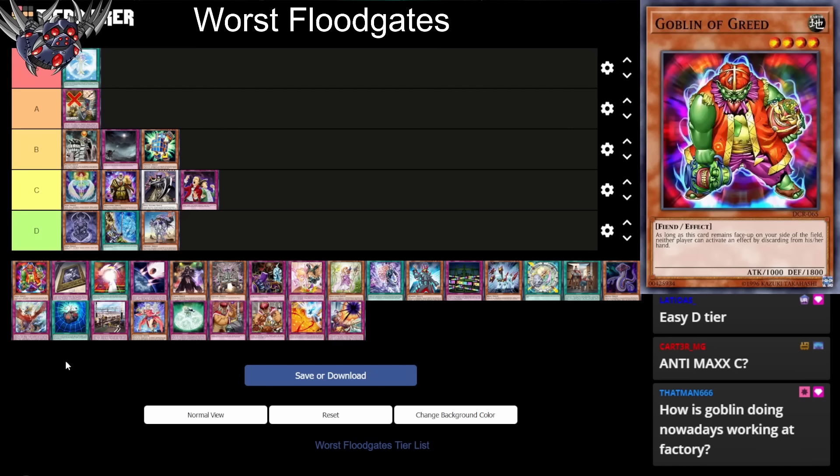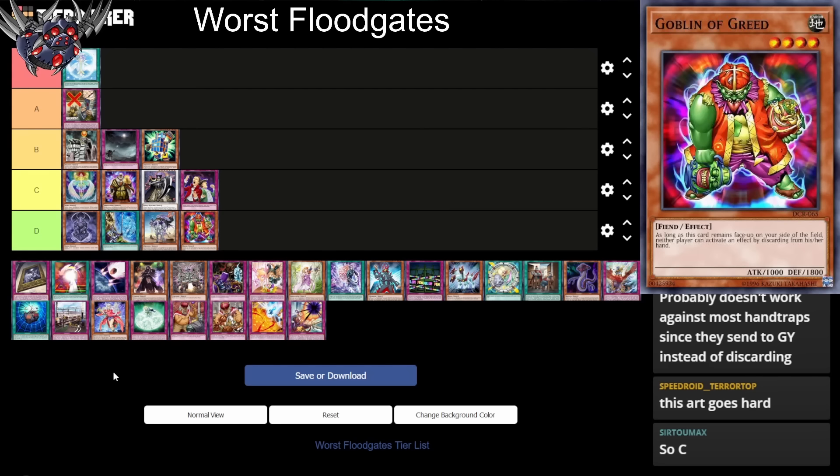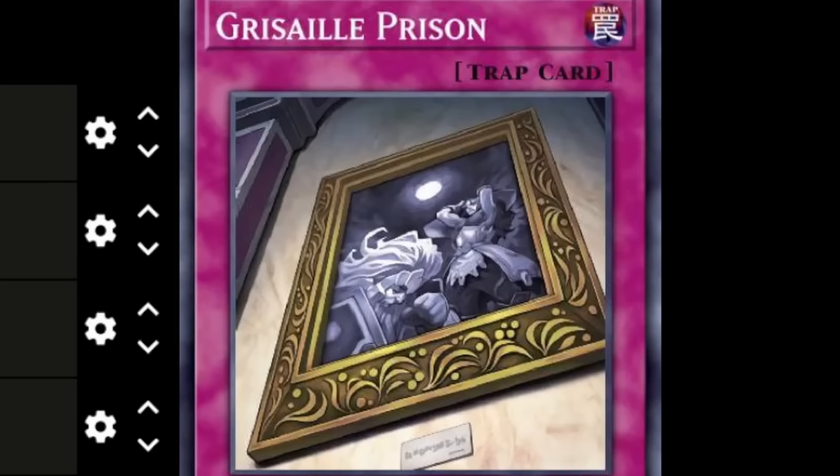Honestly, you guys are giving me lots of good suggestions about what this card stops. It's honestly good against a lot of meta decks and cards — a lot more than I thought. Does it stop Maxx C? No, Maxx C sends from the hand to the graveyard, it doesn't discard. This card is way ahead of its time.